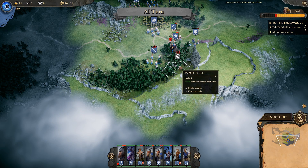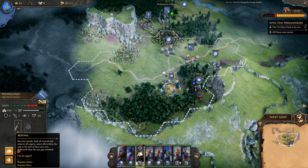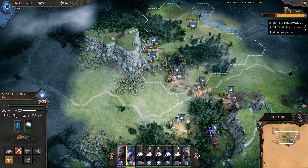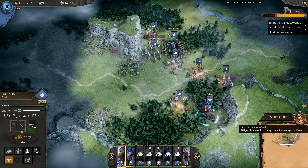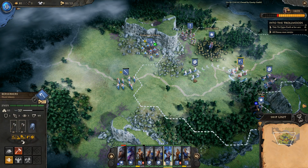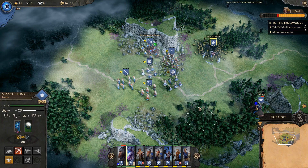Wolves kill some more of my dudes. Falirson murders the wolves — not difficult. I want everyone to heal for a turn. Some units can move forward though. Falirson heals this turn since he's on a bear and can catch up quickly. Start moving forward once more.